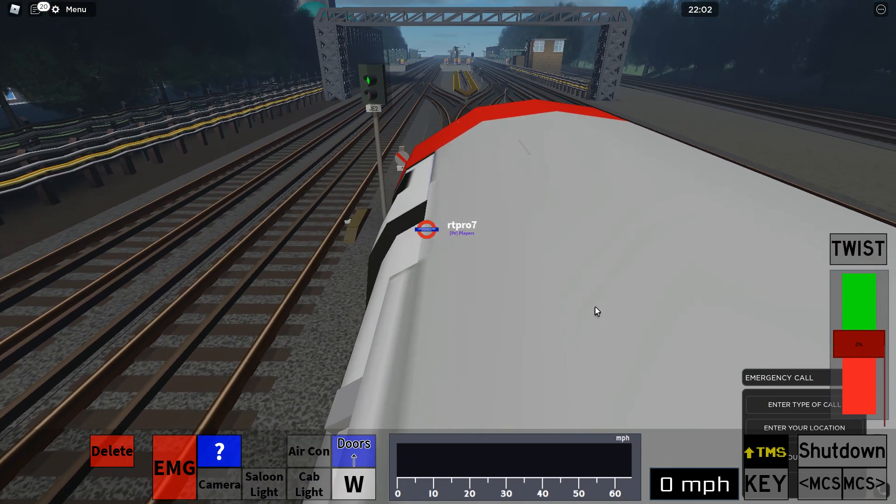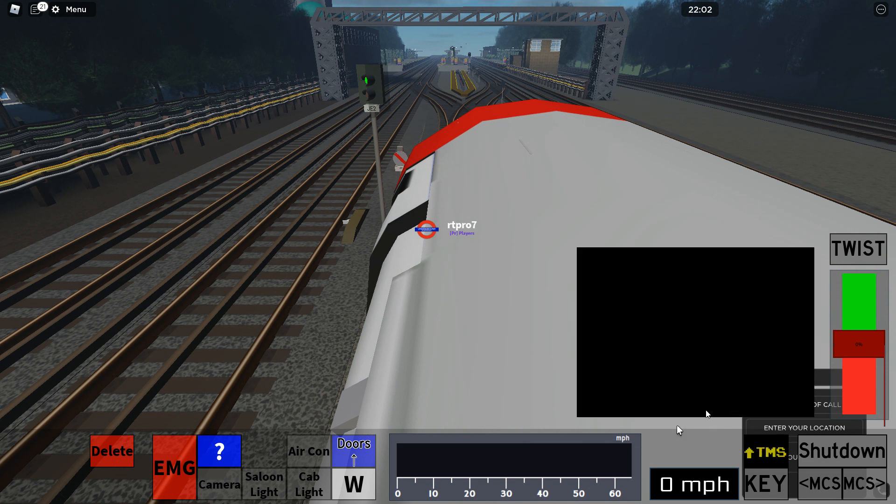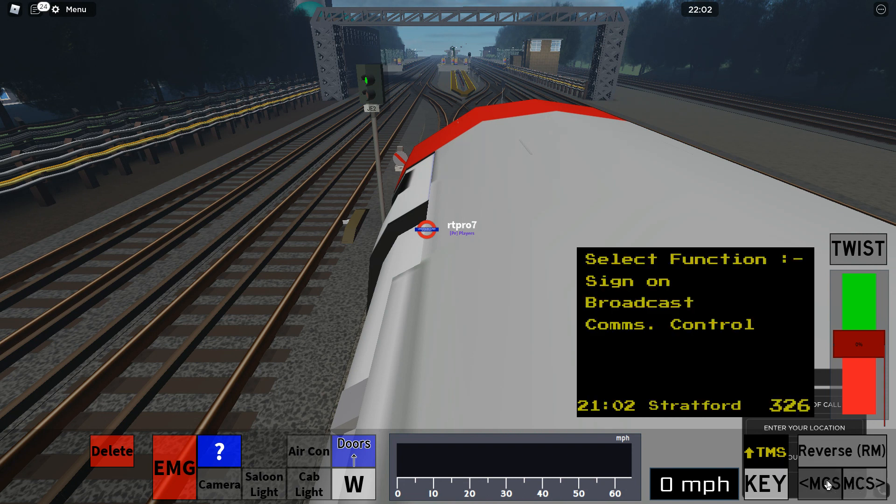It says 'Use TMS' — you want to click TMS right here. You'll see it will appear blank, but that's not because it's not loading — it's because your train hasn't been turned on. So you go to Key and then you just turn it on.